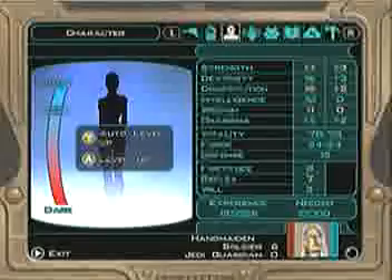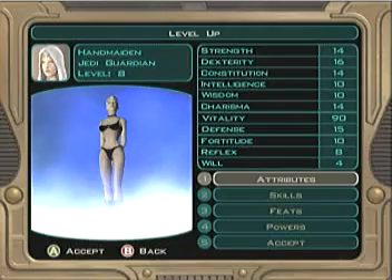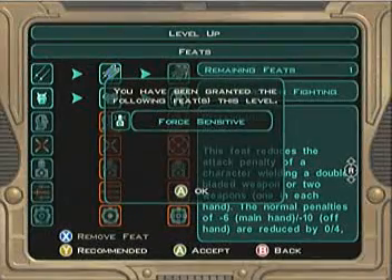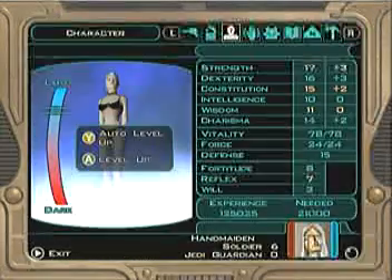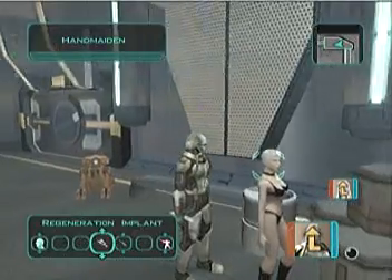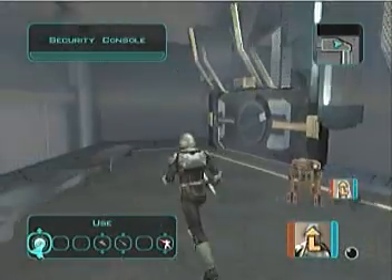And we switch back to Handmaiden. Now we can do that skill point glitch and give her the attribute — always add to her strength. Now we can stack skills; she only gets one at a time anyway. Force Sensitive. Let's back up here to Mandalore — he has Force powers. Let's test out Mandalore's Force powers right here.